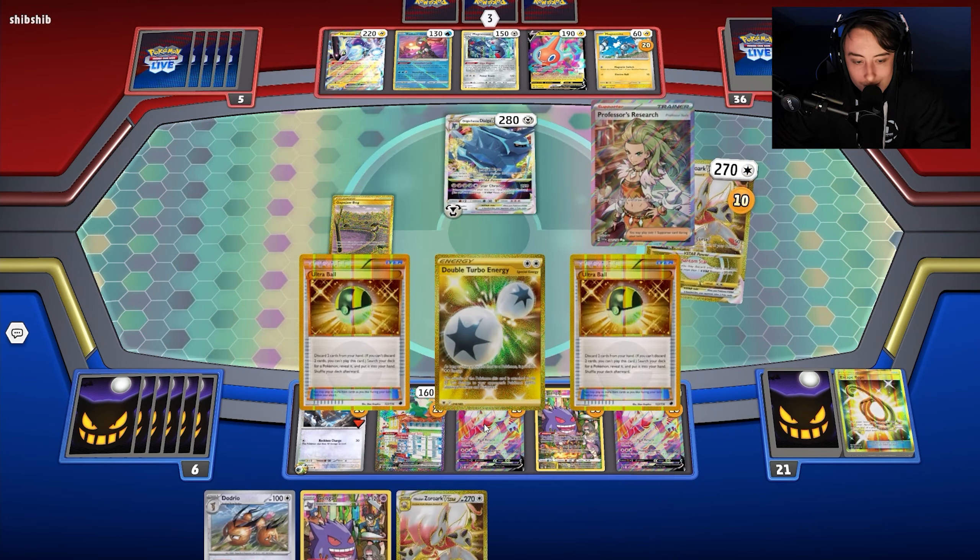With Alakazam we can actually take a knockout on this Glimmet. We hit the Damage Pump, which is fantastic. We move a damage counter to Hisuian Zoroark, then use Phantom Star drawing a couple cards. We get Dodrio! We use Dodrio to put a damage counter on us to draw a card and get Professor's Research. We hit 150 and can two-shot this Glimmora.